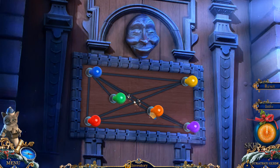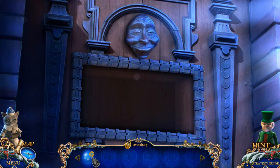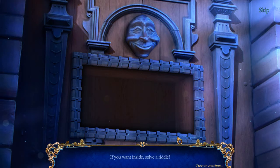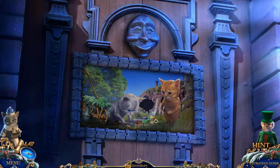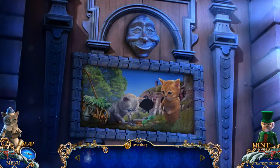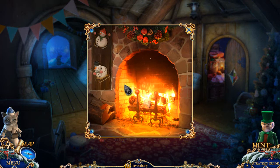We'll take the bulb first. Ooh, I like these tree puzzles — those are fun. Now we have a cool looking — hey, who's this guy? If you want inside, solve a riddle: 'Once upon a time there lived Kai and Gerda; they played games and grew roses.' Hmm, I don't have a rose. Oh, it's a snowman with skates — I think we're gonna have to go back and find out what's hidden in here. A snowman with skates — I don't know how he wears those, but he does.